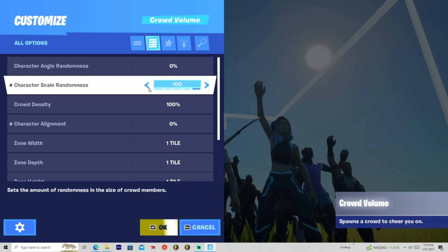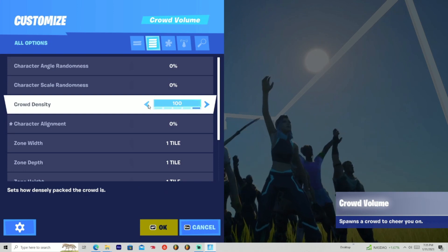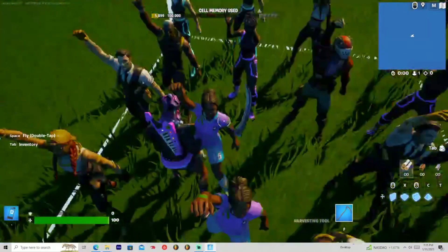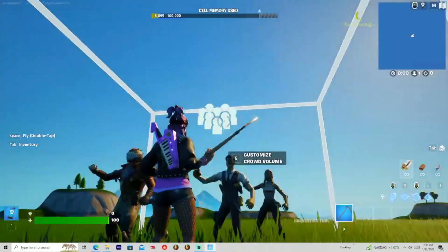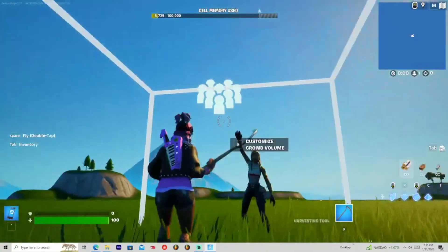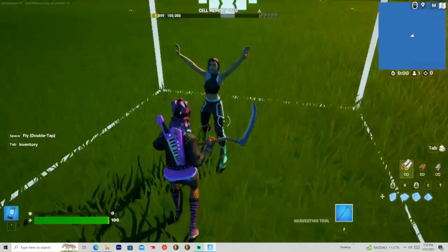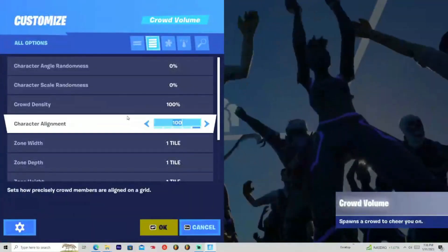Do what you must. Now we have the crowd density. If we decrease this, you can see there's just less and less people — literally four. Let's put 25 — literally one person. And zero, nothing. I messed with the settings too much, I think.